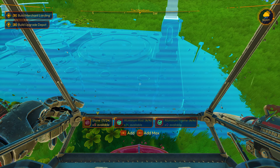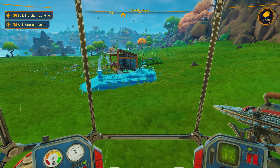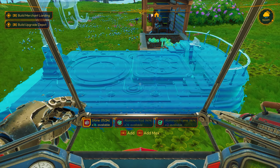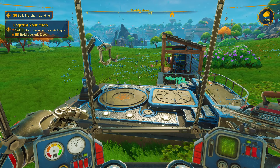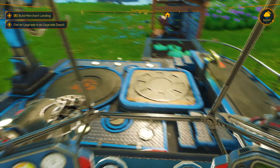We need more stone — thirteen more stone. Wish I knew what all those symbols popping up meant. Little things down the bottom right-hand corner, but I'll figure it out eventually. Okay, here we are. We've built ourselves our upgrade depot. Let's figure out how do we use it.